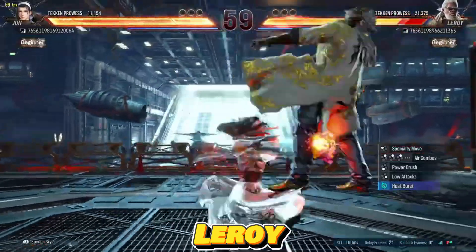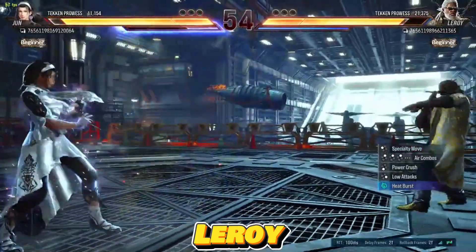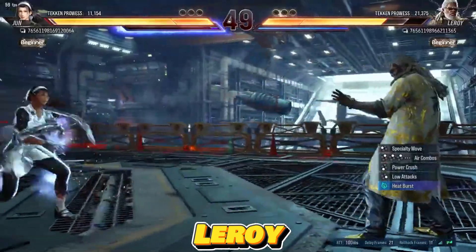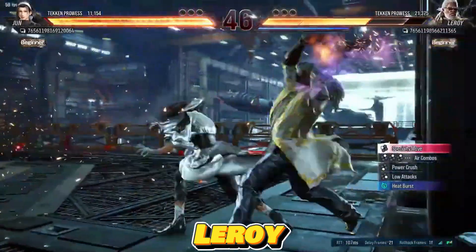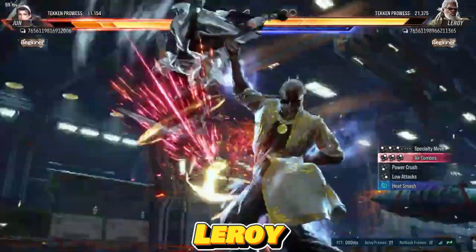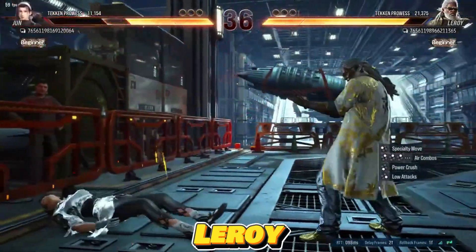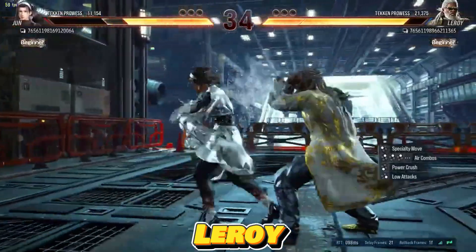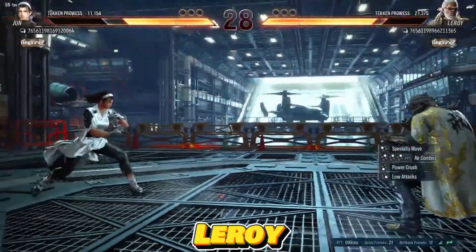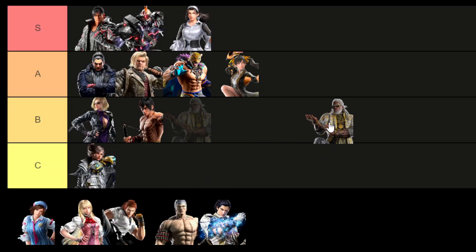Despite Leroy taking a hit from the nerf bat in Tekken 8 CNT, particularly with his hell sweep now locked behind a stance, he remains a formidable character. While some of his normals are not as potent as before, Leroy boasts powerful strings and the ability to parry opponent attacks, creating a challenging guessing game for adversaries. Activating heat enhances his pressure and chip damage, showcasing his enduring strengths. Although his combos require specific moves, Leroy stands out as a solid competitor in the game, even if a bit of affection from developers wouldn't hurt. As a result, I'm placing Leroy in the B tier.